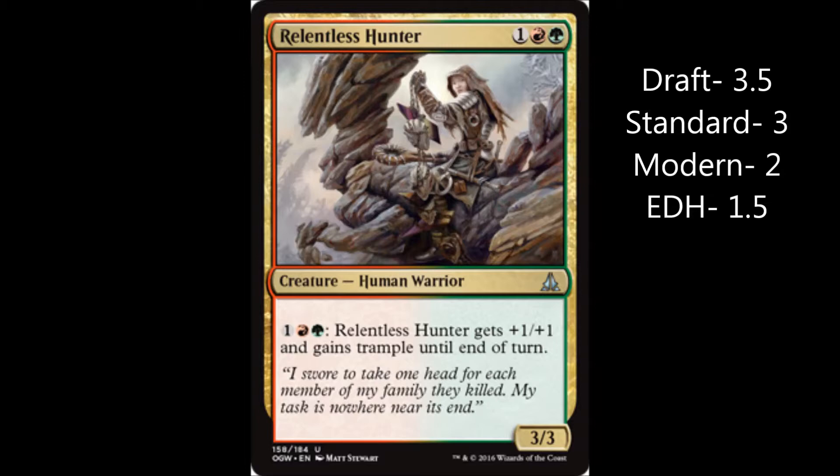For standard, I'm going to go with a 3, because red green landfall decks — I don't know if they're very good. If you miss a land for turn, you don't get the landfall trigger, and that kind of sucks. But with this card, you don't need to drop a land every turn to make the most out of him — you just need to have the land already in play to activate him. For modern, I'm going to go 2, because it really doesn't do anything special. You're not going to see it played in modern — I practically guarantee that.